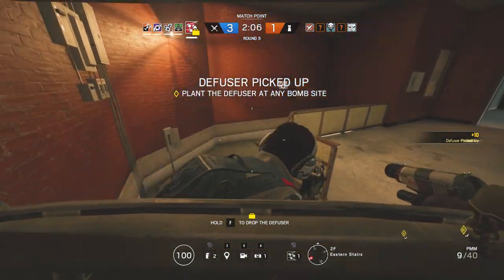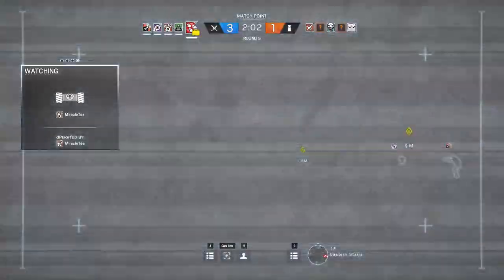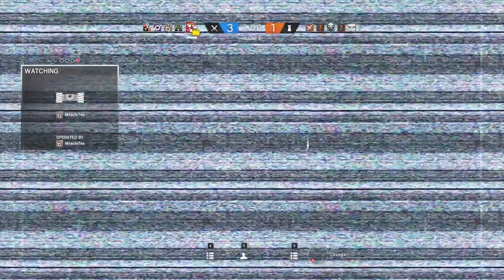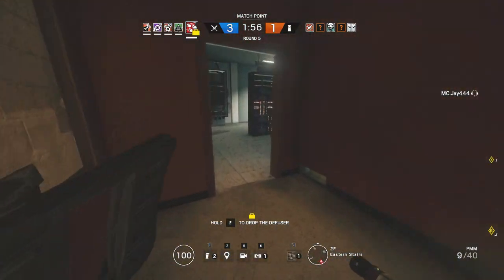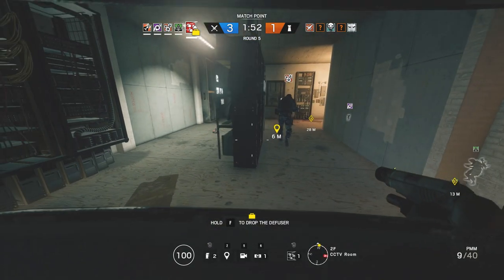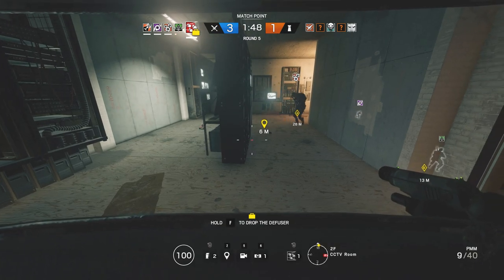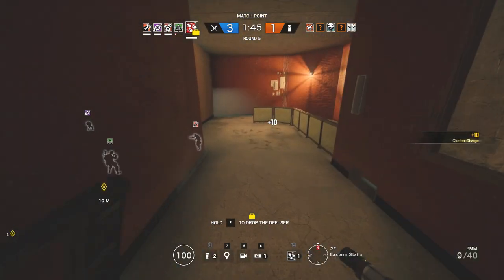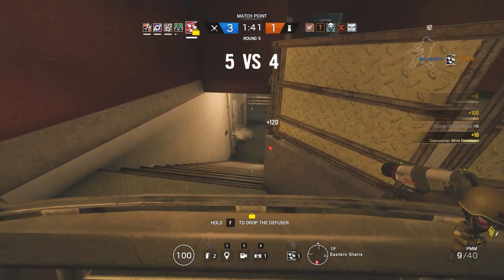He doesn't have flashbangs anymore, but we do have something better and that is Ying. I feel like this is kind of a well-known tactic — Ying and Fuse — but I really don't see it personally at all. I've done it myself but I've never seen it done to me or anybody else. So I just want to encourage the teamwork: if you're popping off random cluster charges, have a Ying. This helps significantly and increases the odds of actually getting a free easy kill.